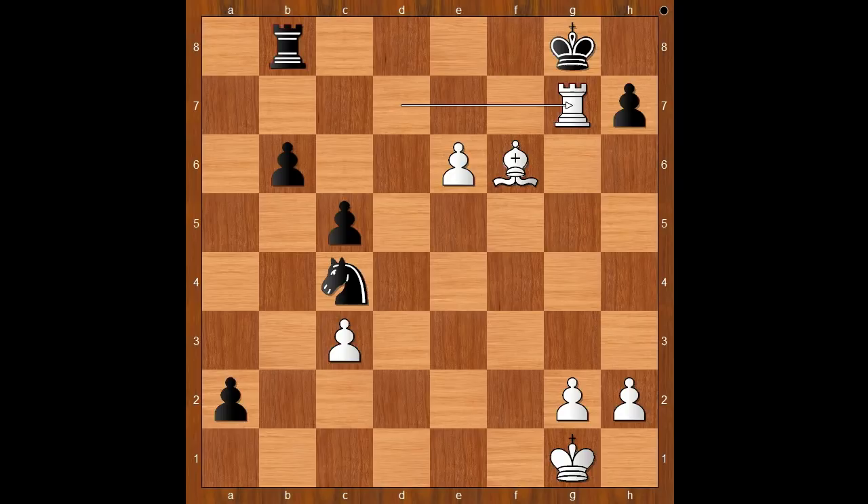Maybe, maybe. King to h8 has a tiny downside, and that is rook to g6 check — checkmate.